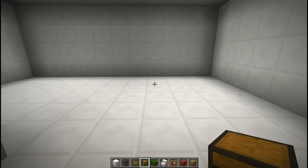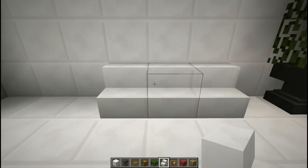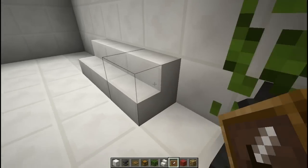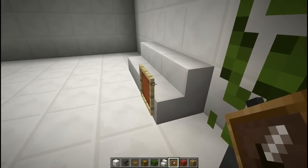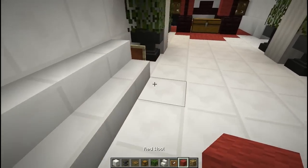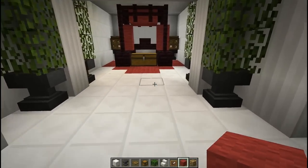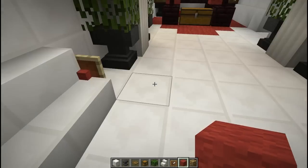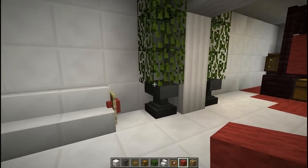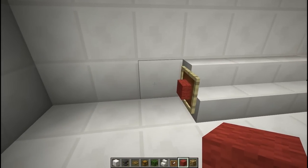Let's start working on the lounge. We're going to start with a nice little sofa — kind of like a quartz sofa, a white sofa. Put item frames on the side, not the front. Then we can put some red wool in the item frames to look like decorations on the side of the chair. The color theme of the room is definitely going to be red — the whole house is pretty much white, but I like to go with a different color for each room. The bedroom is going to have nice highlights of red.